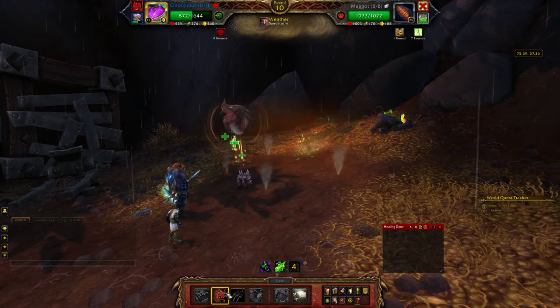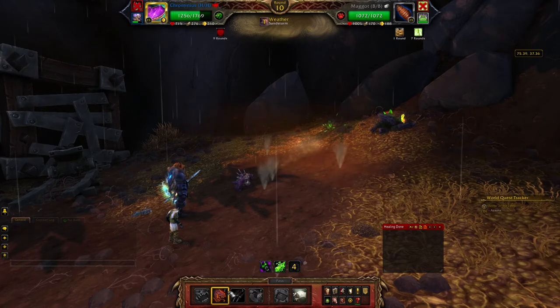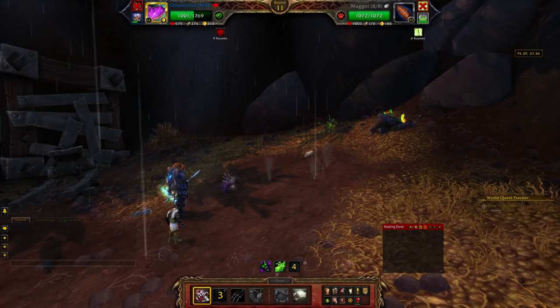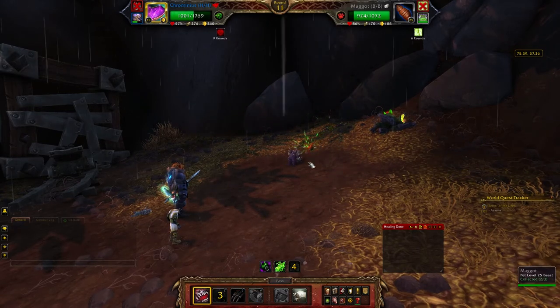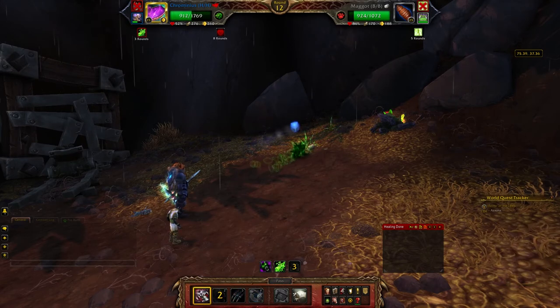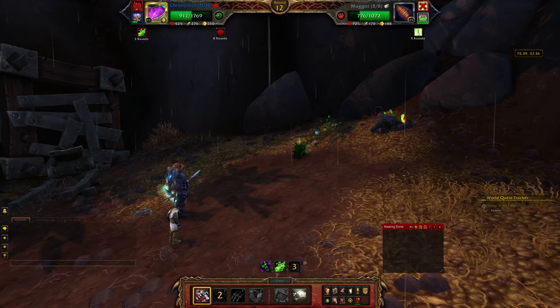They're both really tanky pets. Chrominius with his Ancient Blessing is almost at 1800 health, and the Anubis Sapph Idol is at 1800 health anyways. So really this is a team that can conquer almost any of the bosses.